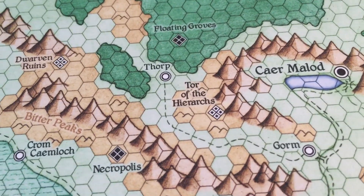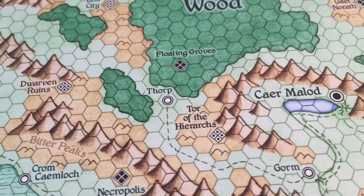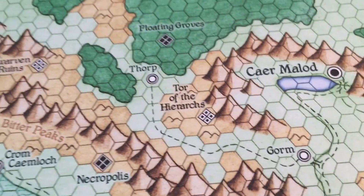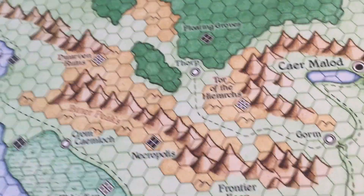And a specific idea about this village there, the Torp. Torp is a small village that is really at the frontier — beyond the frontiers of civilization. What you're seeing here, the range of mountains, is the Bitter Peaks.